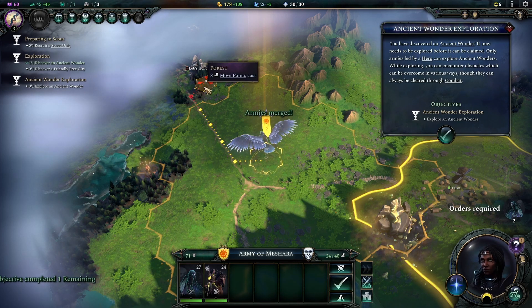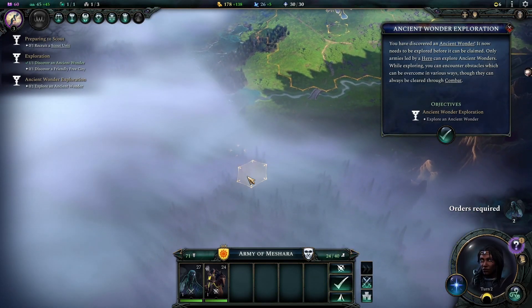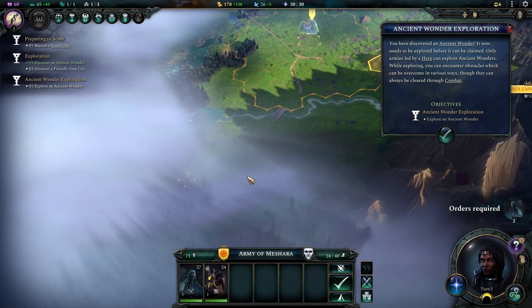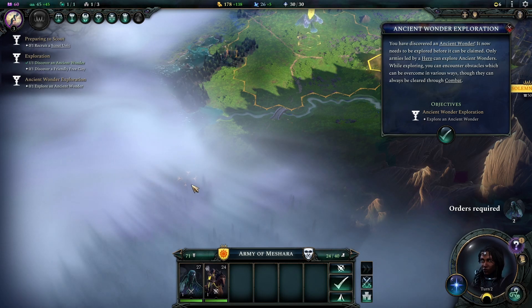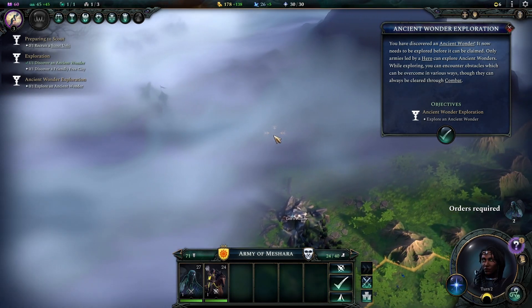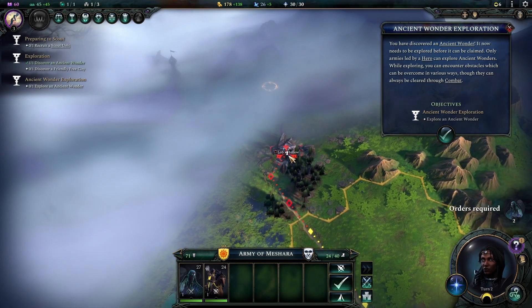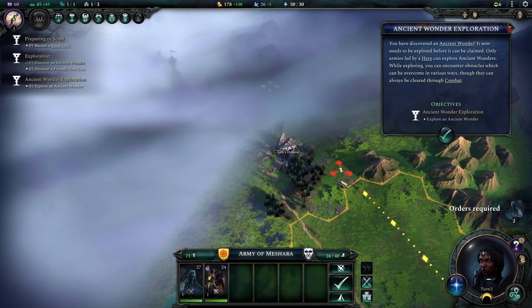You have discovered an ancient wonder - it now needs to be explored before it can be claimed. Only armies led by a hero can explore ancient wonders; while exploring you can encounter obstacles which can be overcome in various ways, though they can always be cleared through combat. Is it right here? Wait, is there two? Unidentified forces detected... ancient wonder - Lobs Hollow.